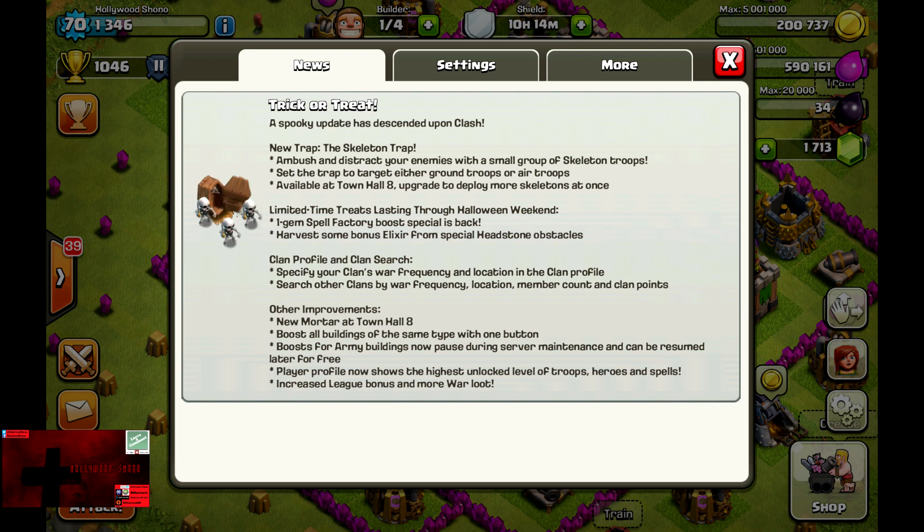The way the Skeleton Trap works is that you can upgrade them to level 2 at Town Hall 8. At Town Hall 9 you can upgrade them to level 3, which will allow 4 Skeletons in each trap. At Town Hall 10 you can build a third trap, so altogether you can have 6 Skeletons at Town Hall 8, 8 at Town Hall 9, and 12 at Town Hall 10.